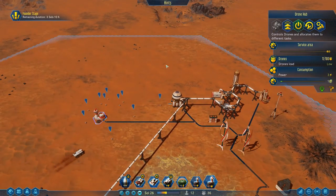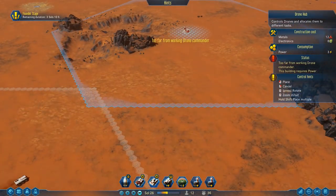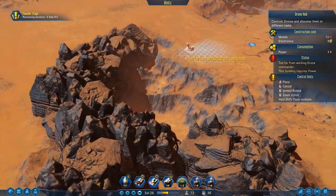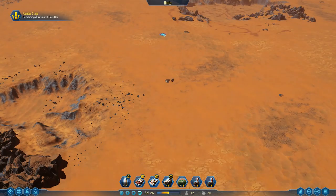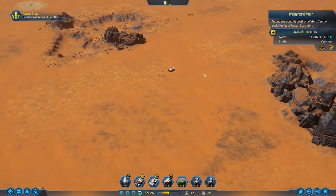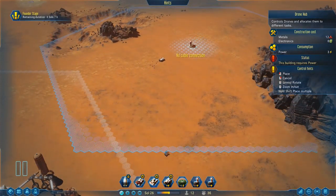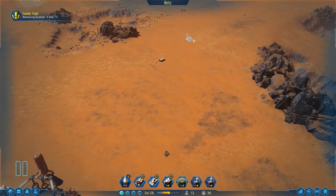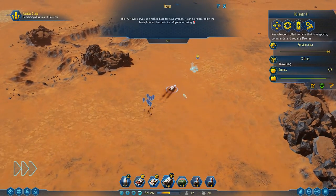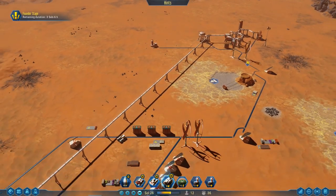Let's see what the exact spot is going to be. So drone hub, something like this. We want to be fairly close to all that water, but there's also another water deposit to the north. That one isn't as useful because it's very low-grade, so it's less important. Something like this will do - we'll make a small overlap area and have some depots over there. So like this, and then we just need to bring the resources - that's 12 metals and 8 electronics.